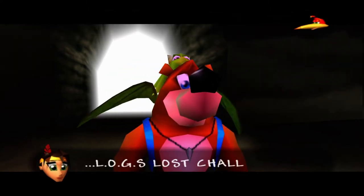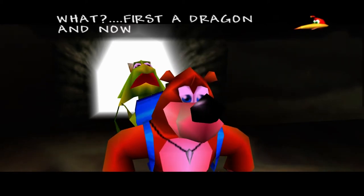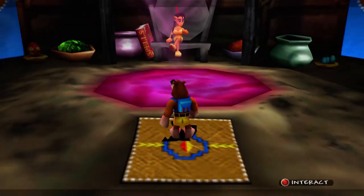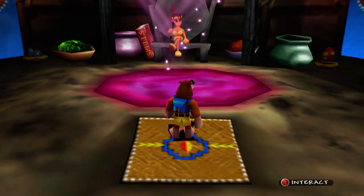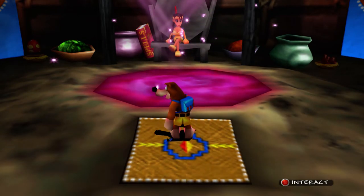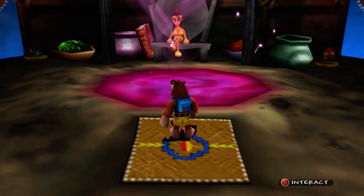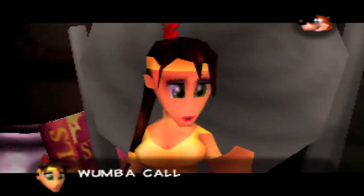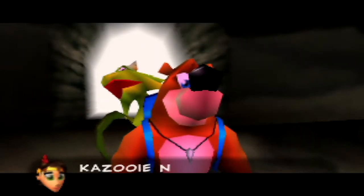L-O-G-S. Lost Challenges. What? First a Dragon, and now this? That must be for nuts and bolts. So that is actually an interesting line — she does say something different here in the Xbox 360 version because this is kind of something for stop and swap for nuts and bolts as well. So it's a little bit different in the N64 version as you're seeing here. Definitely a weird dialogue difference.